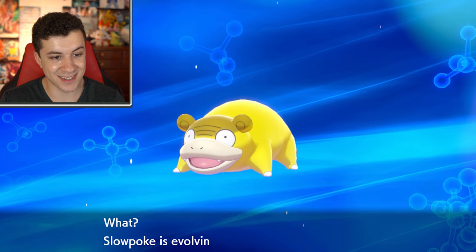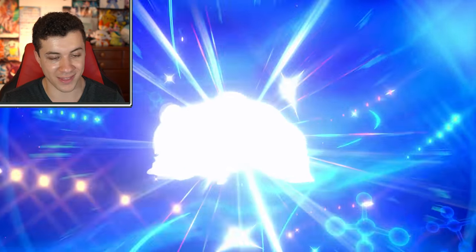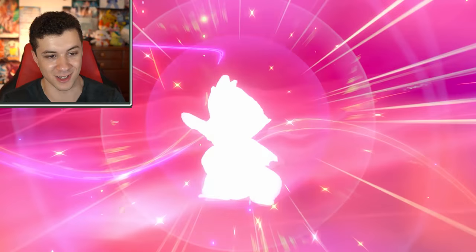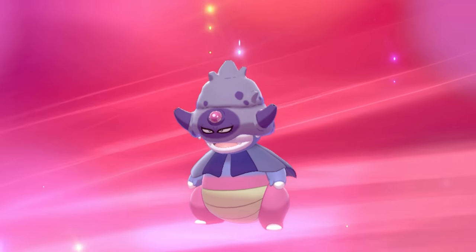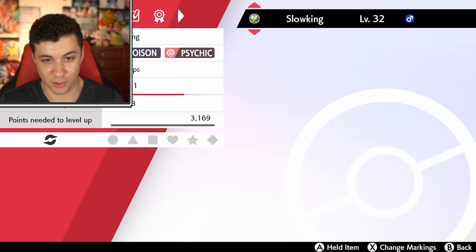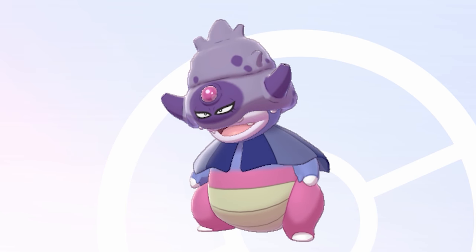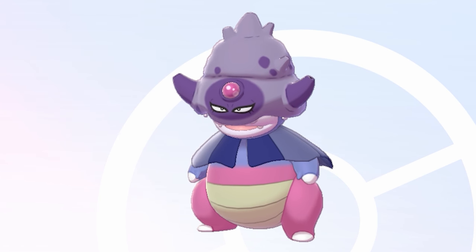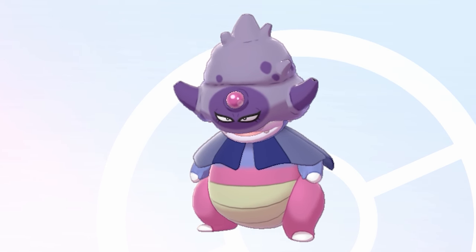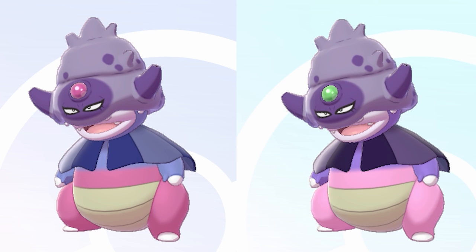Say goodbye to your PP. And now let's go ahead and evolve the shiny one — let's see what this looks like. What, your golden Slowpoke is evolving? What's it gonna look like? Please look cool. I barely notice any differences. It looks like really the only main differences are around the upper body neck area, where it's a little bit more blue, and the gem changes color. On the shiny one it's more of a pinkish color; on the regular one it's an emerald green. Definitely one of the more underwhelming shinies.